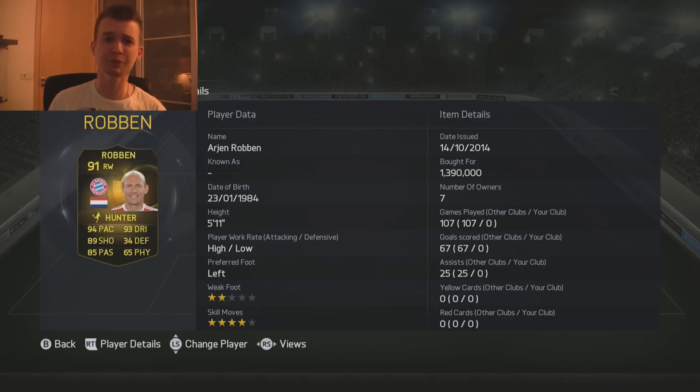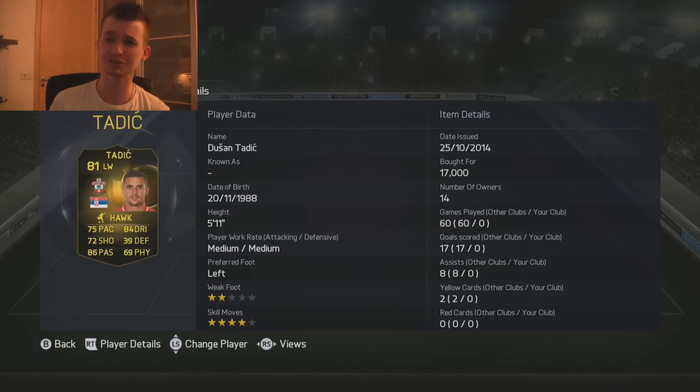In the right wing position, we've got in-form Robben — I got him for 1.4 million coins. That is a lot, goodness gracious. 94 pace, 93 dribbling, 89 shooting, 85 passing, 2-star weak foot, 4-star skill moves. In the left wing position we've got Dusan Tadic — same as Robben: 2-star weak foot, 4-star skill moves, 75 pace, 72 shooting, 86 passing, 84 dribbling.